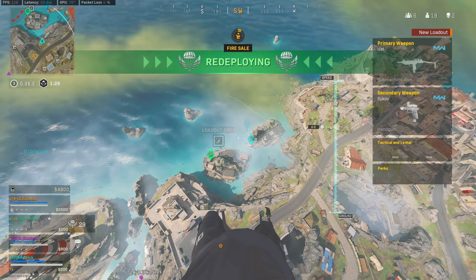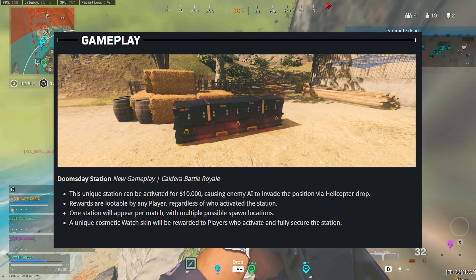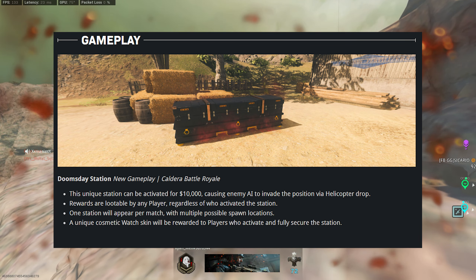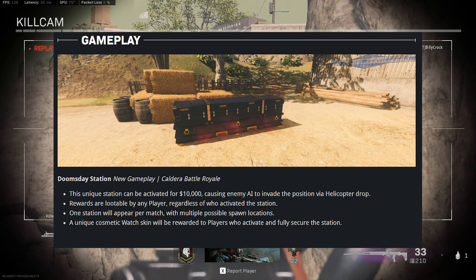Now let's move on to the major gameplay updates. The Doomsday Station is a unique station that can be activated for $10,000, causing enemy AI to invade the position via a helicopter drop. Rewards are lootable by any player regardless of who activated the station, and one station will appear per map with multiple possible spawn locations.